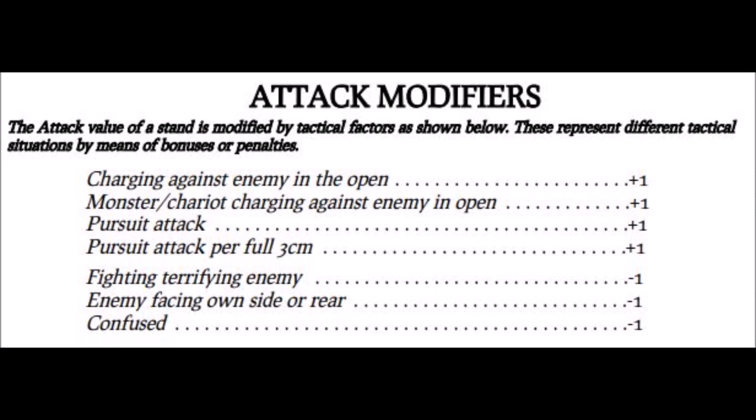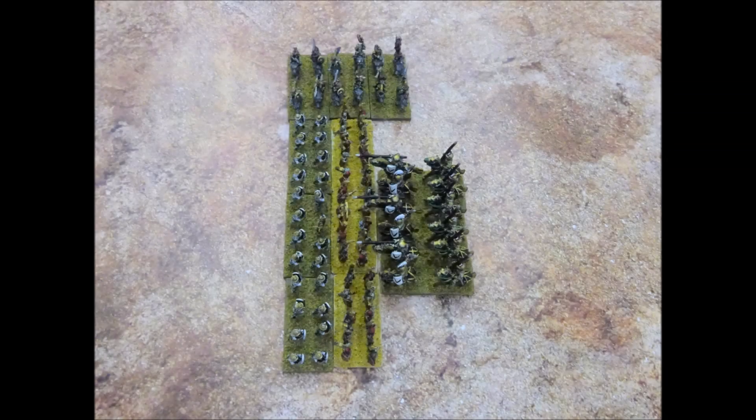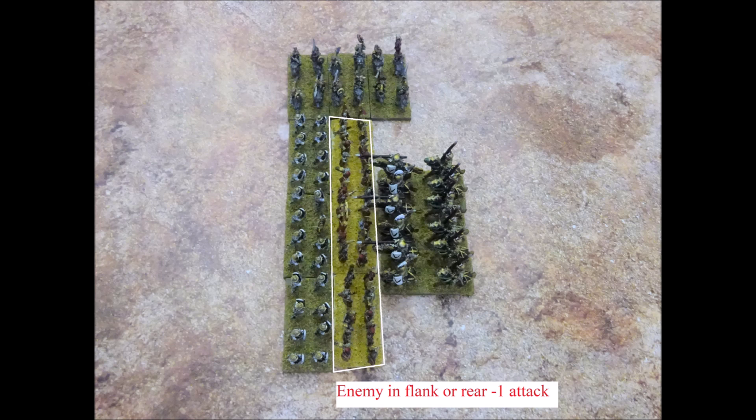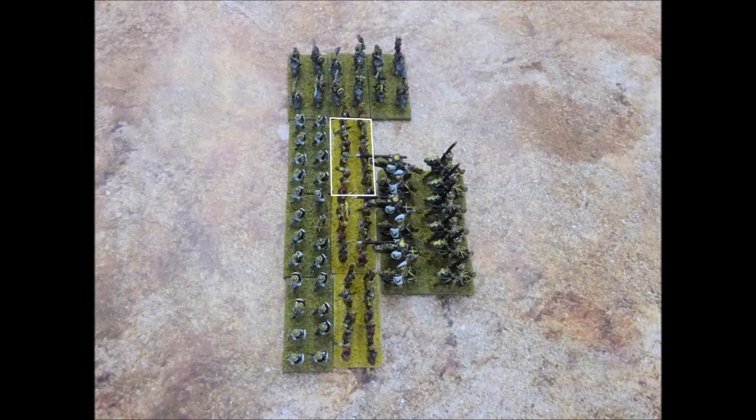The next attack modifier that reduces attacks is when the enemy is facing your own stand's side or rear. Here we have an unfortunate skeleton unit engaged in the front, the flank, and the rear by Dogs of War units. Page 41 clarifies that if you have any enemy stands touching your rear or side edge, you will lose one attack. As all three skeleton stands have an enemy unit either touching their side or rear edge, they all lose one attack. Note that this negative modifier is only ever applied once to a stand, no matter how many enemy stands are touching its flank or rear. So this skeleton stand still only loses one attack even though it has three enemy stands in its flank and one in its rear.